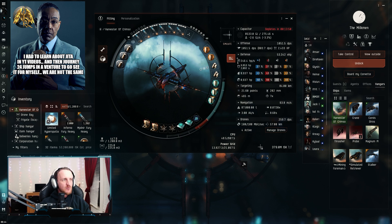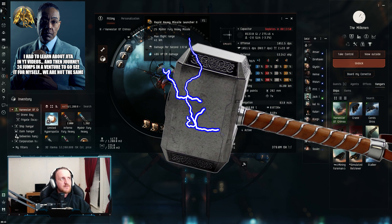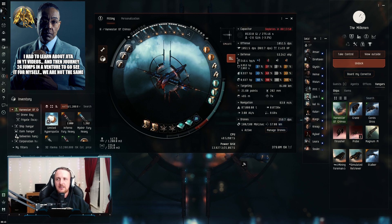Quite frankly, this thing is a big, slow beast. There is one modification I'll get to in a minute that I would make if I was going to use this for these event combat sites, simply because there are going to be frigates and destroyers in there as well as a battleship — we're going to need something to help apply damage to smaller ships. In the high slots, you've got six Rapid Heavy Missile Launcher 2s loaded up with Mjolnir Fury Heavy Missiles, running 791.9 DPS on their own.